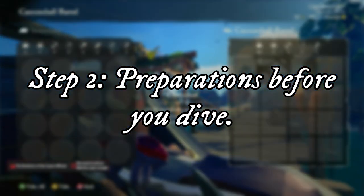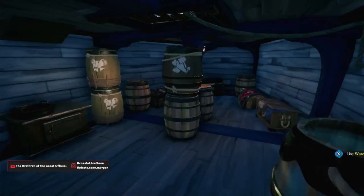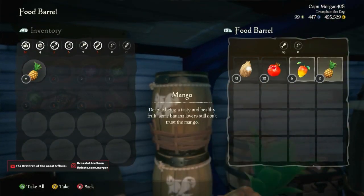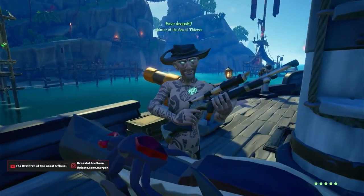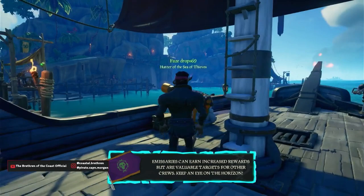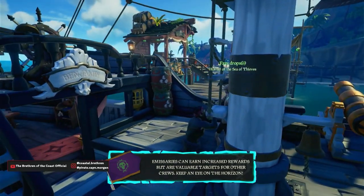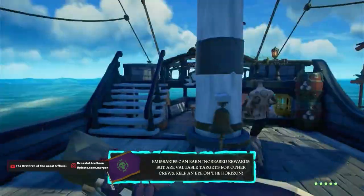Step 2: Preparations before you dive. One thing that a lot of my crew forget to do is grabbing everything you need before you dive. It's important that everything is in your pockets before you dive, so when you spawn into battle you aren't running around below decks when you could be on deck using cannons or adjusting sails. Also make sure every member of your crew is standing by ready to turn the helm and raise sails as soon as you spawn into battle. More on crew placements in another video.